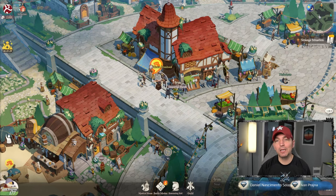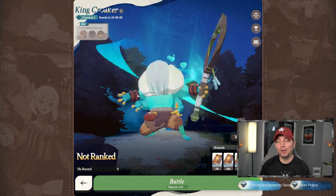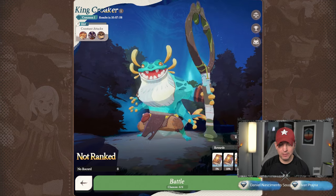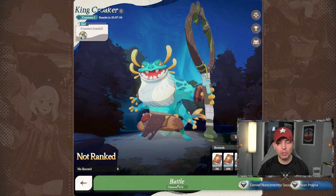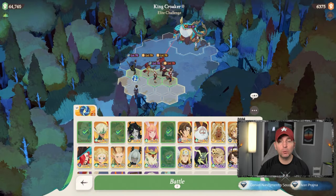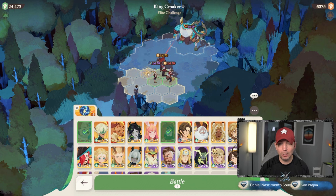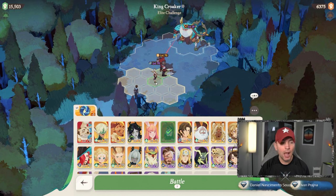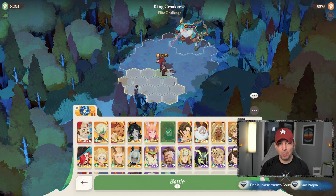Hey guys, welcome back to some more AFK Journey. In today's video we're going to be looking at the current Dream Realm boss which is King Croaker. Unfortunately with some heroes we don't have, we're still looking to do more summons, but we have to make progression on a daily basis. We have Corinne, Odian, Smoky, and Marley in here.